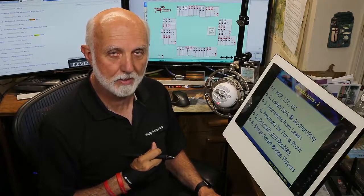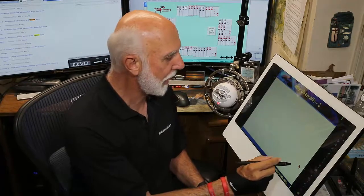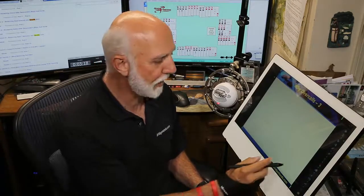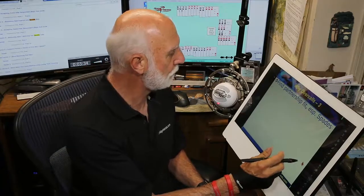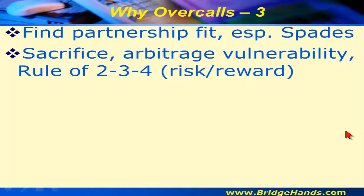Let's take a look at why we make overcalls. Similar to preempts, we're looking to have a partnership fit. If we have the master suit — the highest-ranking suit at a specific level, the spade suit — that's nice. But a fit in another suit is good too.